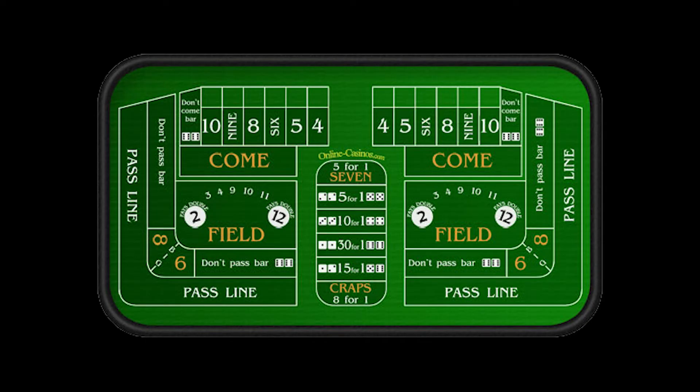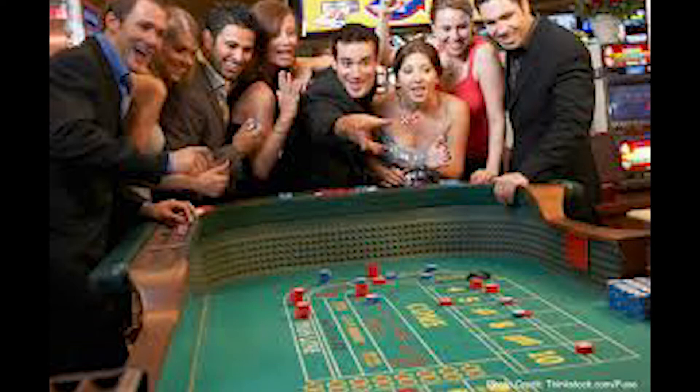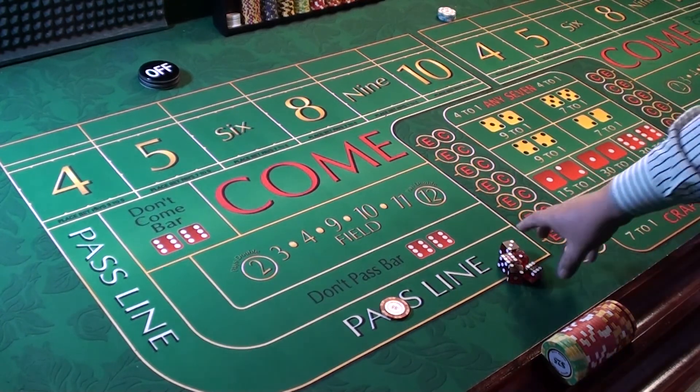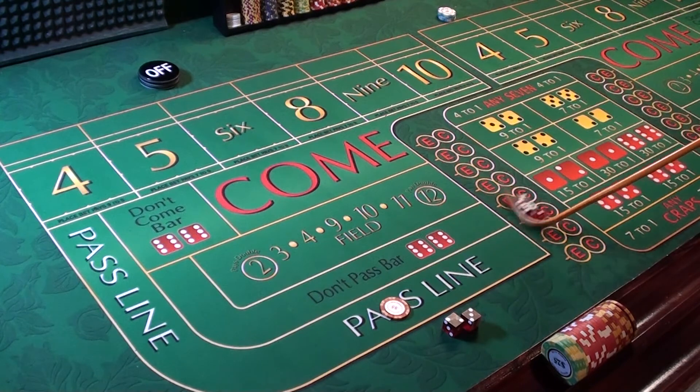When do you know it's your turn? The game moves in a clockwise motion. It's your turn when the guy to the right of you hits a 7 and loses — the stick man will ask if you want to play. We found a $5 table, so we place a $5 chip on the pass line. The dealer slides over five dice and you pick two. You can only use one hand to grab the dice — even when shaking them. You always use one hand.